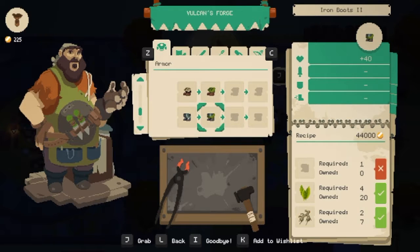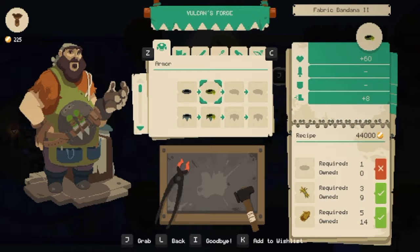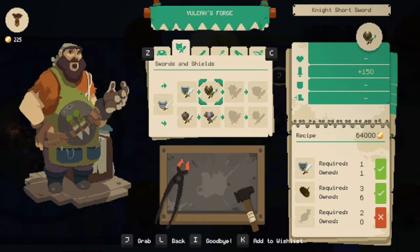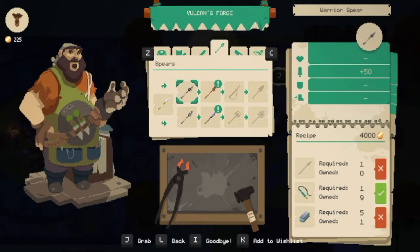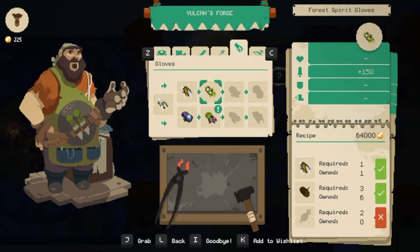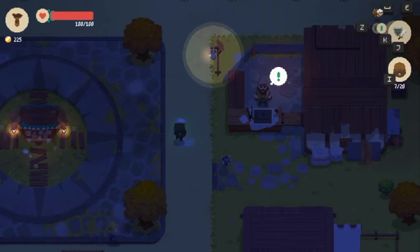Oh, we can just immediately upgrade that thing - that's cool. We can upgrade it but it takes 44k gold, which is holy crap. We can also upgrade some things but they just need more items. Big swords - these look cool but we don't have any of them. Then I have the gloves - we have both of them actually, so we can upgrade both. But it takes a lot of gold - 64k - and then they become poisonous. But I think we have to remake everything because I kind of lost the bow. Sadly.